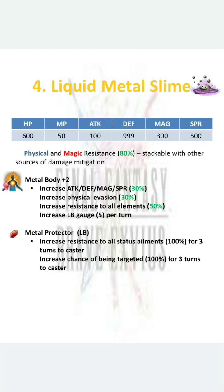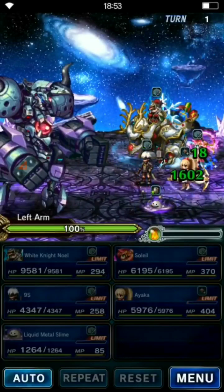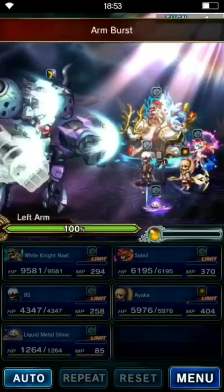It will probably fall off a little in the 7 star meta because 7 star units can defend better and do other things, but right now it is still one of the best. Let's see how Liquid Metal Slime handles Ai Gaeon's left arm attack.